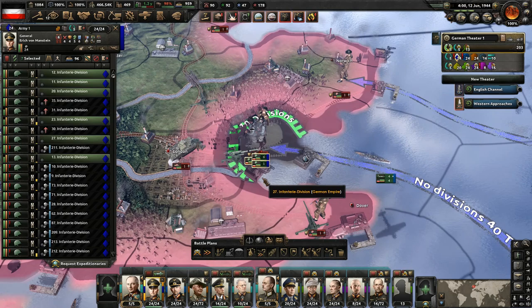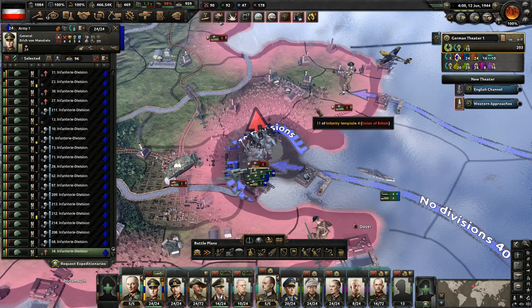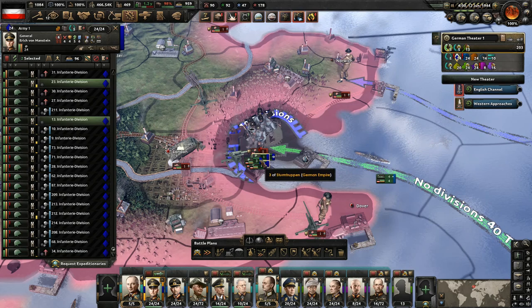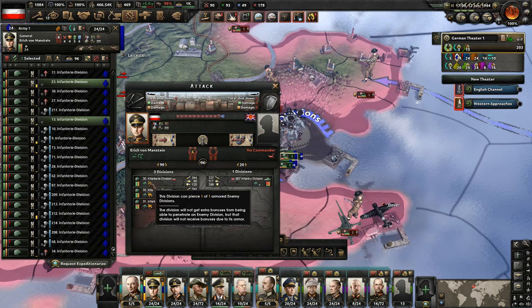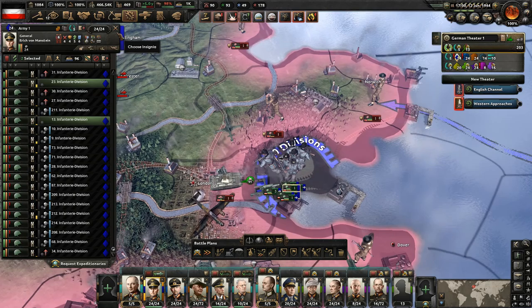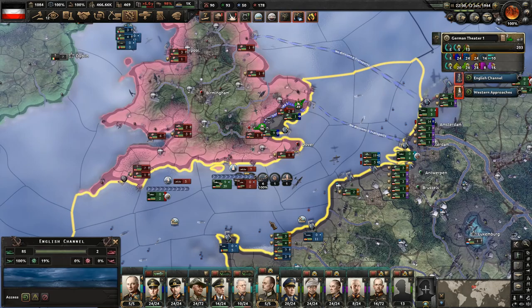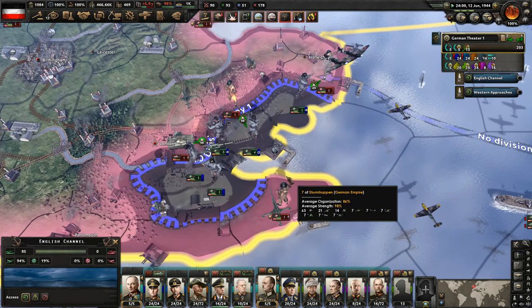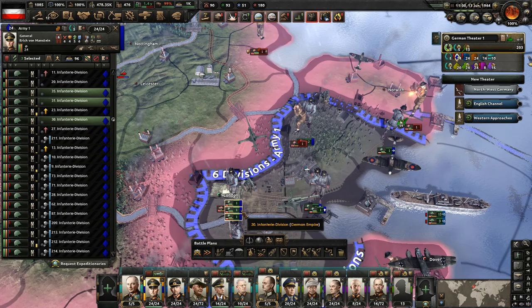Let's send three over that way, then one into each of the other provinces. I really want to go up here and cut off these guys. We need to keep two divisions here to defend. I'm interested to see if we can pierce them — yes, we can pierce. They do not have enough armor; their armor is at 29.2 for a medium armor division. This just shows how bad the AI is at designing their tanks. Their tanks are just never very good, so you don't typically have problems with piercing, particularly if you have some anti-tanks.